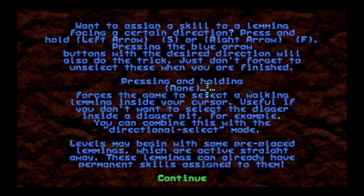If you don't want to select the digger inside a digger pit, for example, you can combine this with the directional select mode. Pressing and holding nothing that I have assigned forces the game to select a walking Lemming inside your cursor. I may want to set a hotkey to that — it doesn't look like I have a key for it right now. There's no 'none' key on my keyboard, so I should probably work on that.